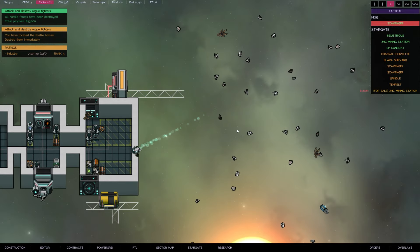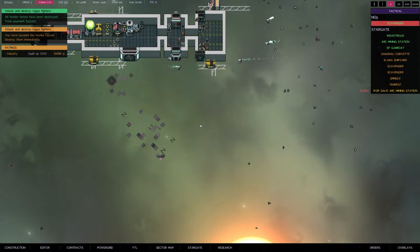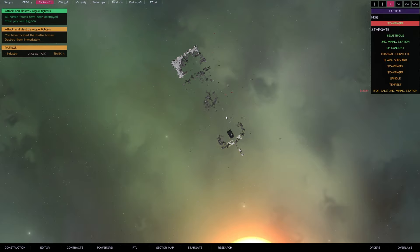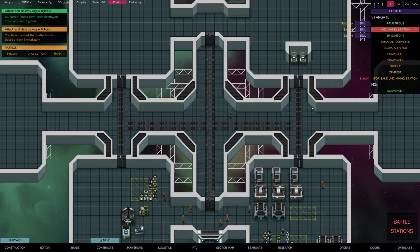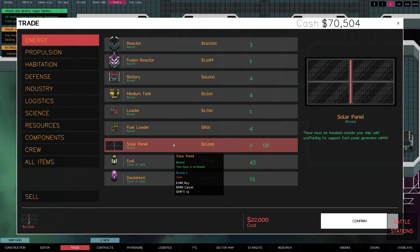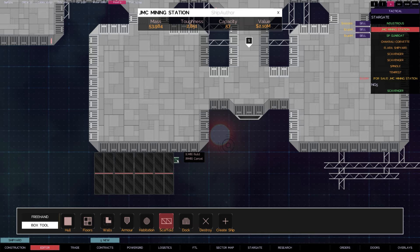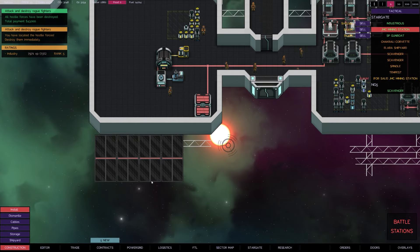We've got cannon shells and scrap metal - the scrap metal is what we're after. It's a shame we see these other things floating around, bodies and such. We'll scavenge over here and head back over to the other one. Trading and energy - there's now some more solar panels available which I will purchase. We'll have to add in some scaffold, and I want this thing always powered by solar.